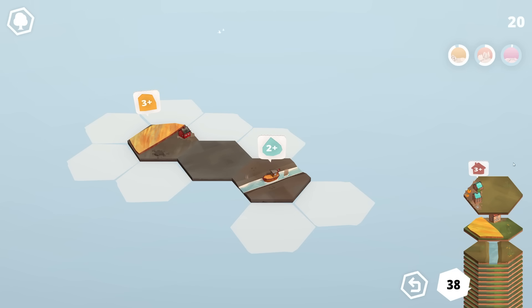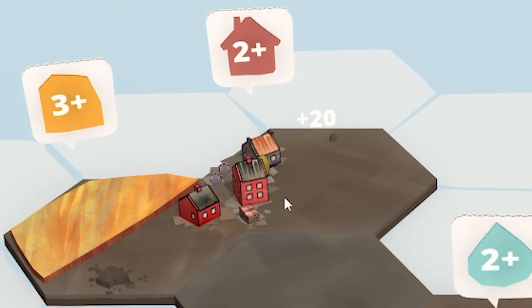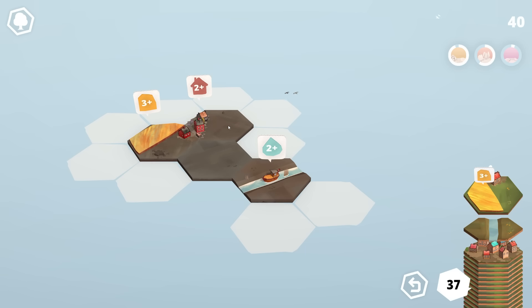This next piece is a house with a three-plus quest. If we add it here, you can see that because we're adding an extra house, it goes down to a two-plus. So we'll plonk that there — we get 20 points and we're good to go.